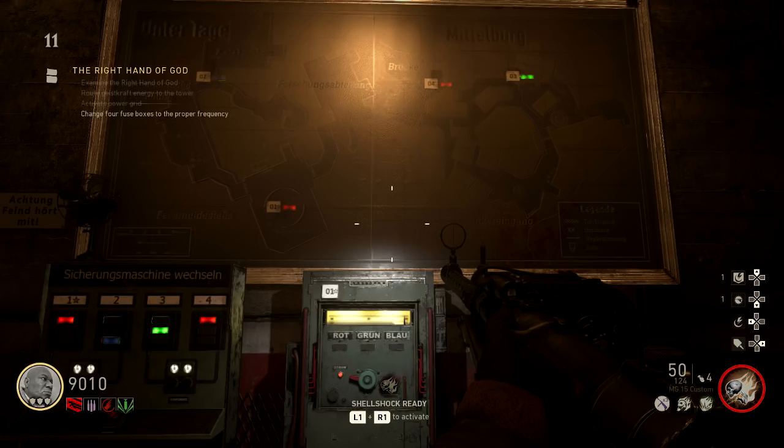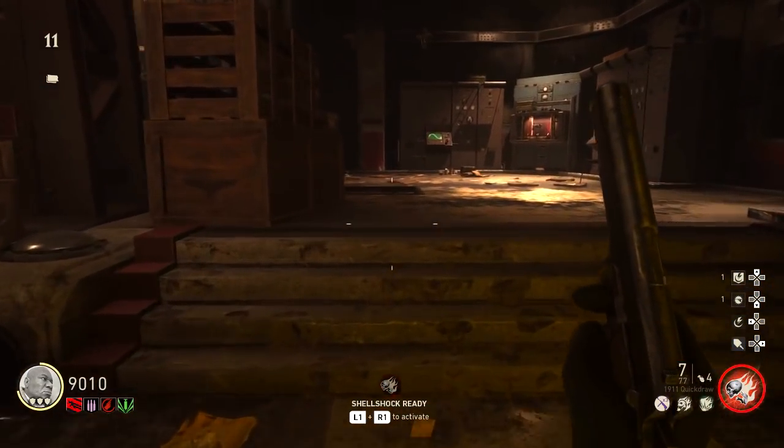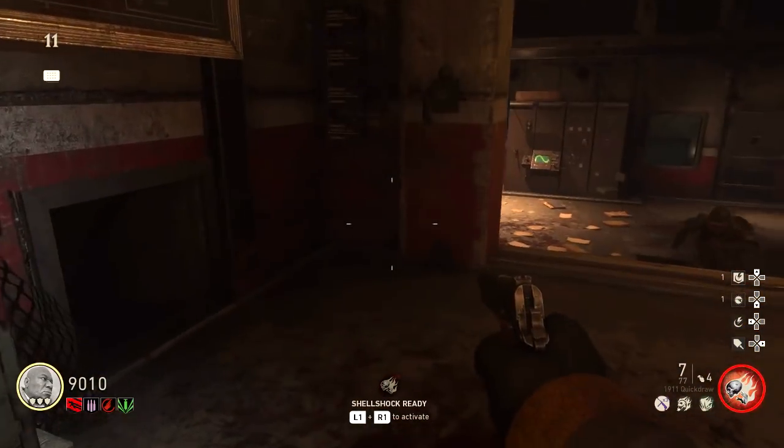Make sure you have enough points to open the gates along the way, and don't run away before doing number one like I did — if you skip it, number two won't even open. Turn the first one to red.